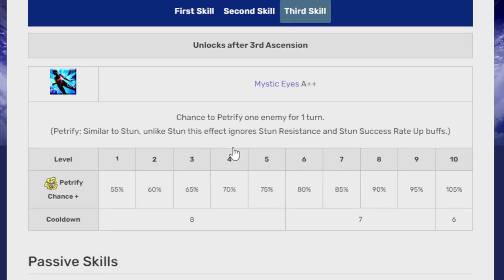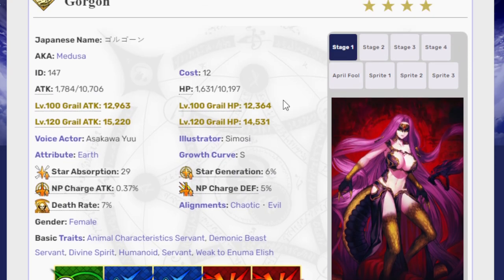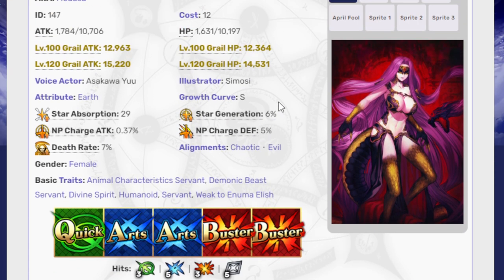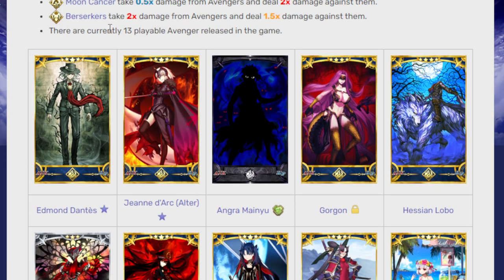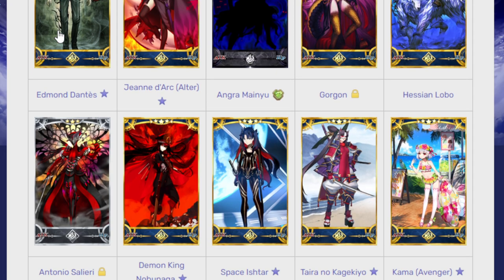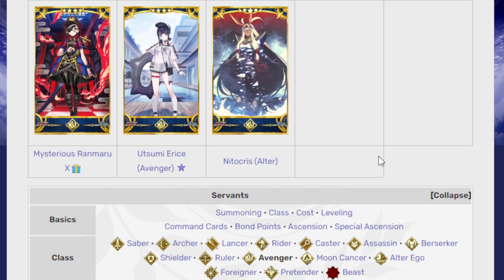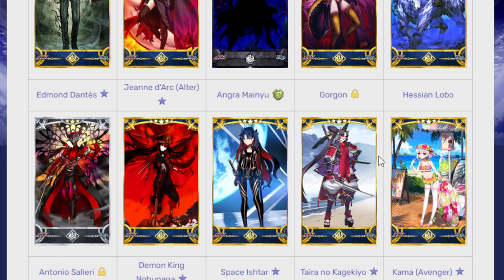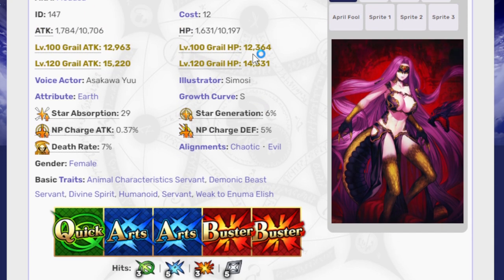I kind of wish there was a little more to her — these two skills could probably use a buff. The main issue with Gorgon is there are simply better AoE Avengers. If you want an AoE Avenger, you have Dantes, Nobunaga, Spacishtar, Kama. Even with a very limited category, there are still others I would prefer. Because Avengers only have a damage bonus against Rulers, they have to really bring it in terms of damage, and she just doesn't.